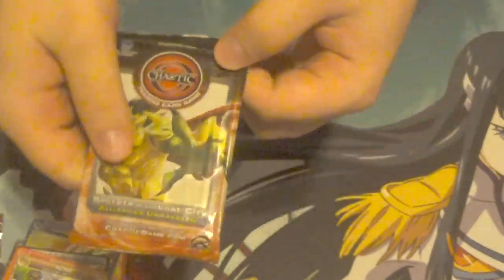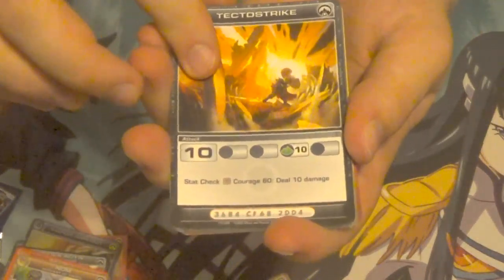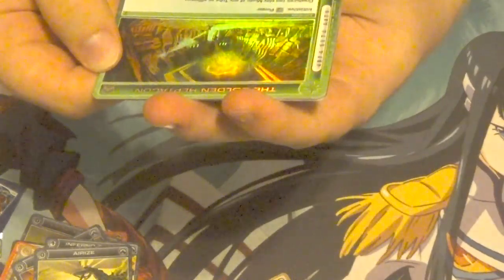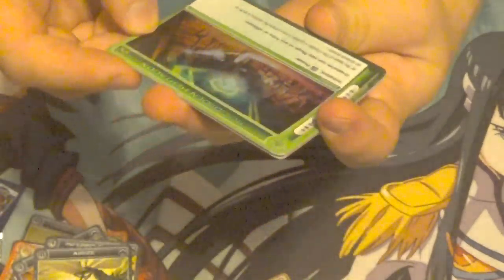One more pack - can we pull Ursus? Please, Ursus. That or Chromax - either one would be cool. I forgot Chromax was in the set too. We did pull a Super though, that's awesome. Gonna try and hunt down a box of the set too, I really want Ursus. That is Techno Strike... Arise. The Golden Heptagon - I was actually thinking about buying this card online. Creatures may play Mugic of any tribe or affiliation. It's a Super! So we got two Supers out of three packs - that's really, really good. But we didn't pull Ursus or anything, which kind of sucks.